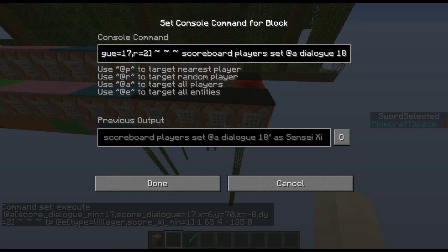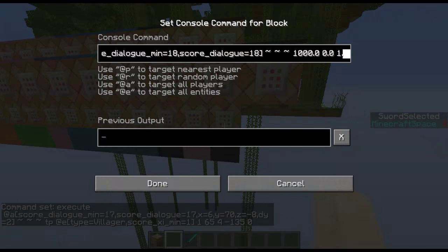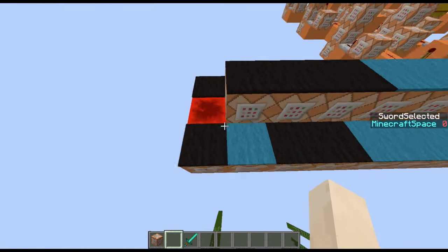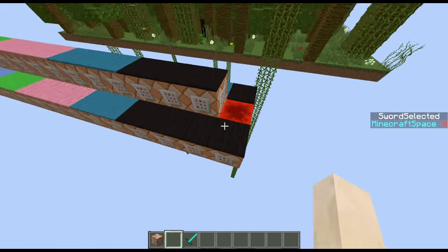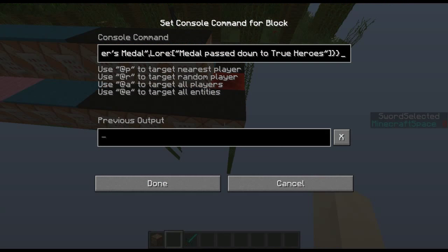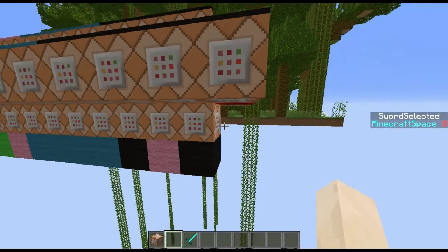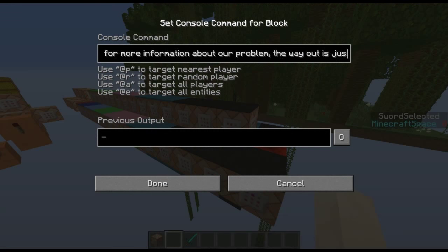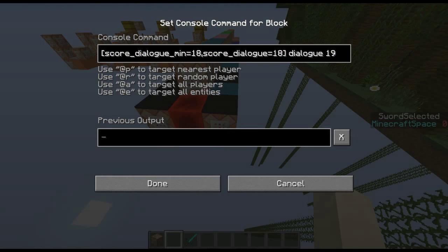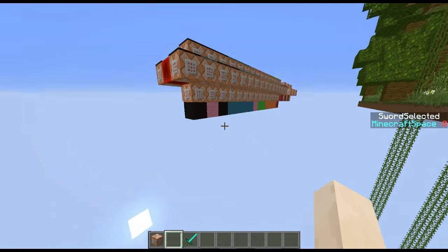When dialogue is eighteen, we play mob.villager.idle, give all players one diamond with an enchanted effect named 'the great adventurous medal' with lore 'medal passed down to true heroes,' then sensei says his final speech about going to talk to town folk. We set dialogue to nineteen so he only does all of that once — and that is the whole system.